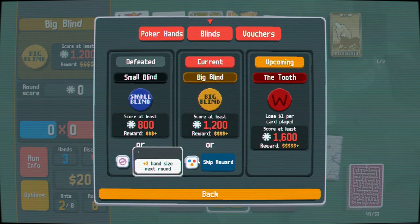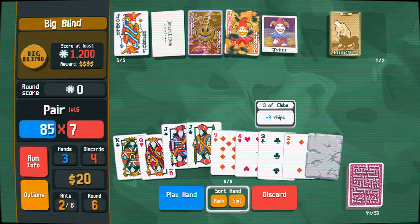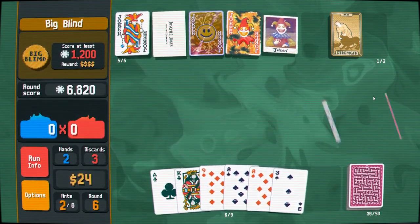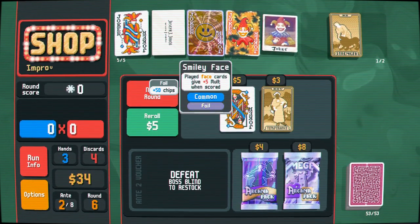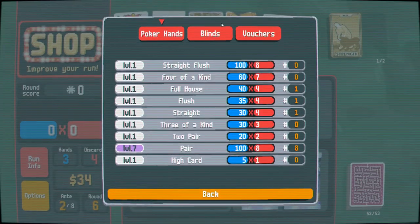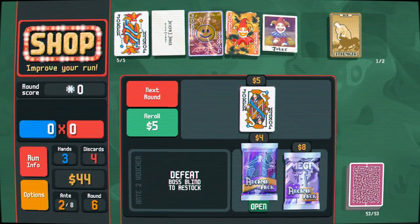I should've checked what that was. I don't need this. So we have to unfortunately cut this. Let me play the clean. We don't want to see the boss that debuffs face cards. That's really good. I'm not sure... this has the potential to be really good. We want this for sure. I think we open all these first. We can start building our deck.